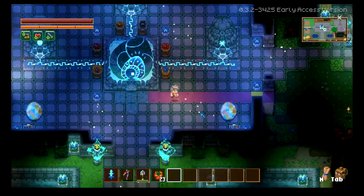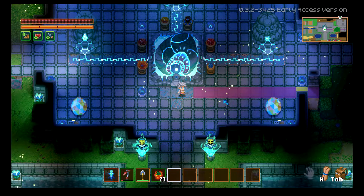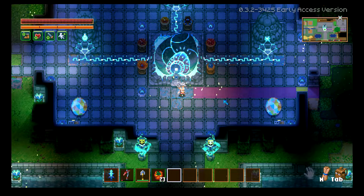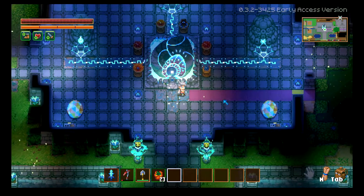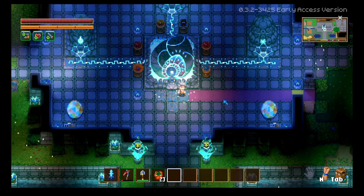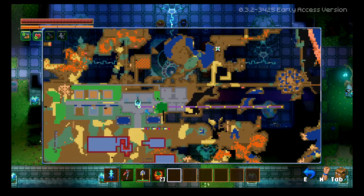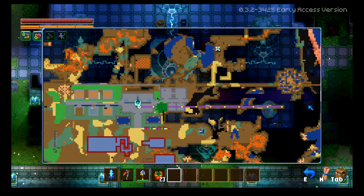I decided to do some testing to see how you get experience from running — like what is it that determines experience in running. Making new character after new character as the nomads, I went ahead and made a little track here. Each of these yellow blocks are increments of 10, so this is 100 blocks in total.